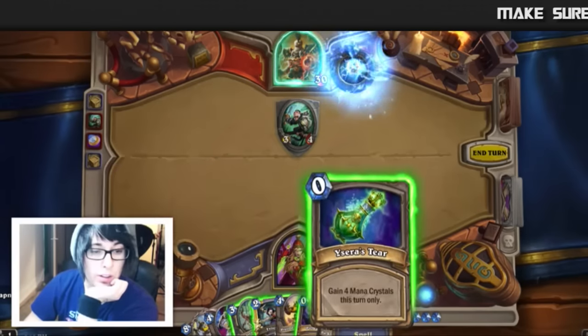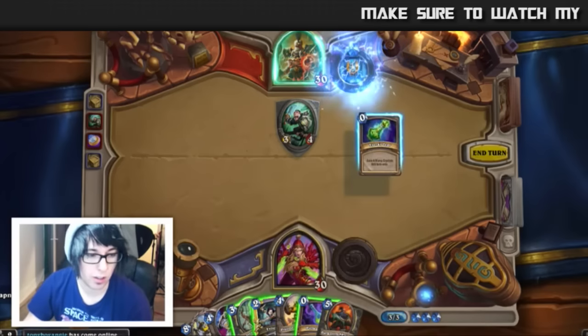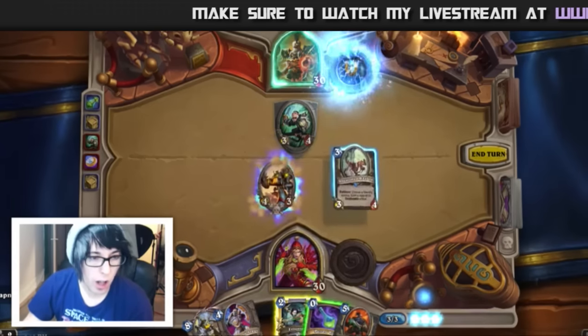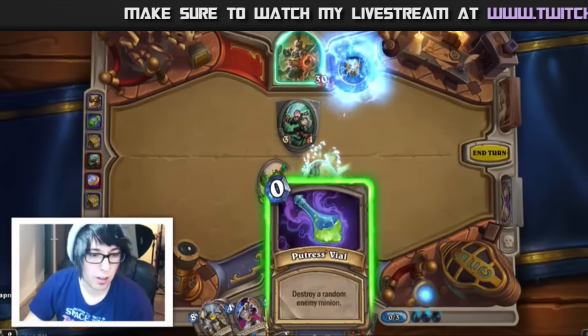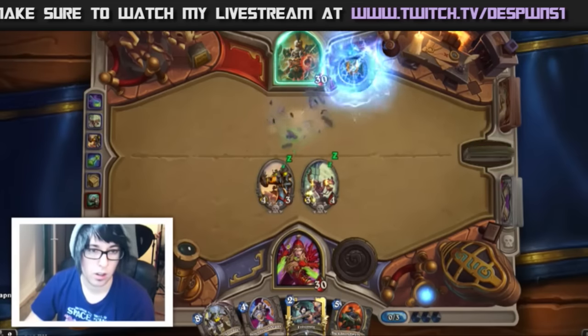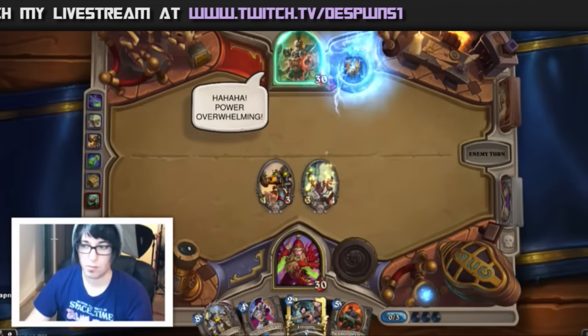Holy shit — big tempo swing, I'm gonna try to see if I can do this. We're gonna whip out a Piloted Shredder, copy the Piloted Shredder's effect, then destroy a random enemy minion. Really good turn — Power Overwhelming.